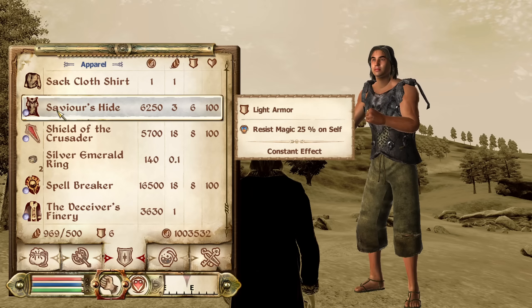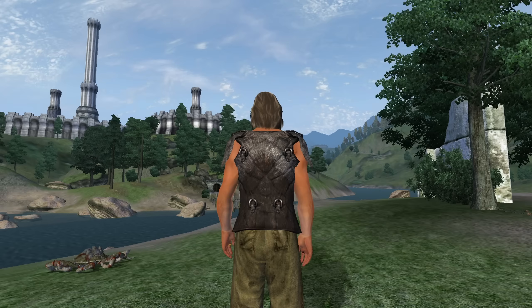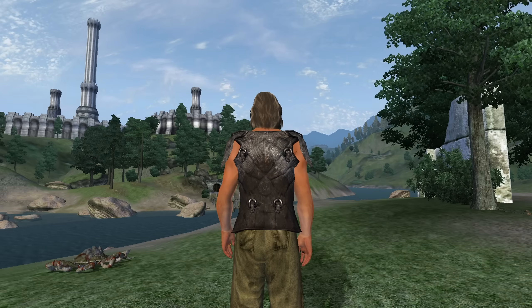Next, we have the Savior's Hide. The Savior's Hide can be acquired as a reward for completing Hircine's Daedric Shrine quest. It is light armor and has the enchantment of Resist Magic for 25%. It has an armor rating of 12 and a value of 6,250 gold.